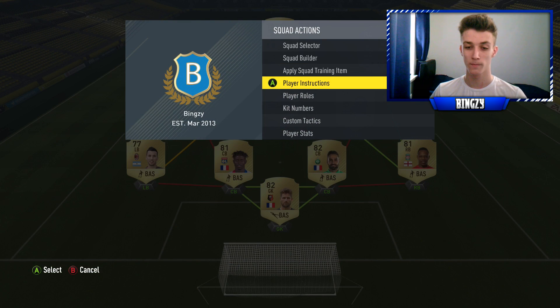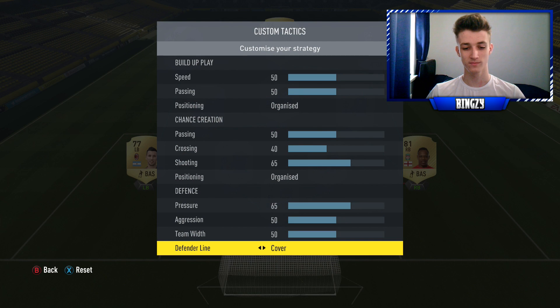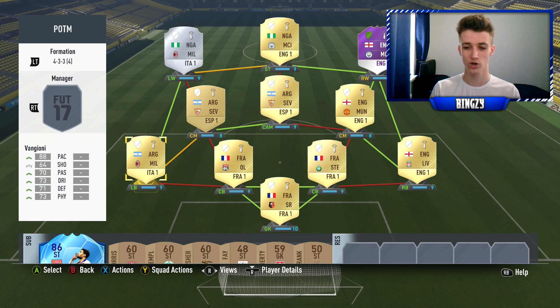For player instructions it's literally just stay back while attacking on the two fullbacks. For custom tactics, they're all set to basic apart from the defensive line which is set to Cover. The team only gets 99 chemistry — you can put some position modifiers on Rooney and the CDM and port a manager in if you'd like to.